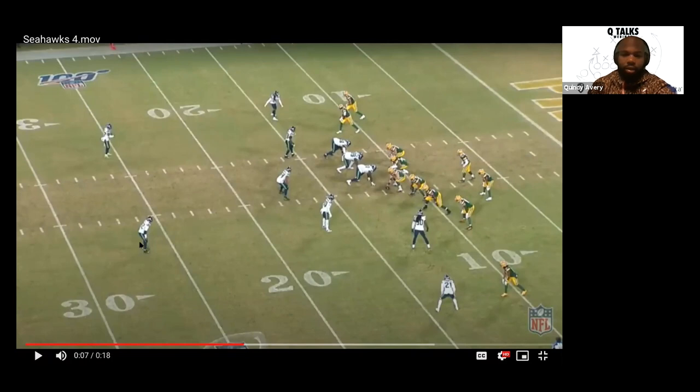In quarters coverage, this safety is responsible for number two if he goes vertical. If he goes vertical beyond 10 yards, he's going to be playing him man to man. This safety has the same responsibility for number two to the strength. If number two goes flat or out, he would leave number two and bracket number one. Think about a curl-flat concept — if he goes flat, the safety no longer has responsibility for two.